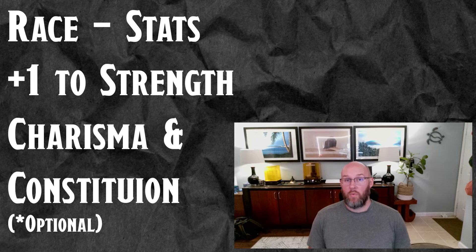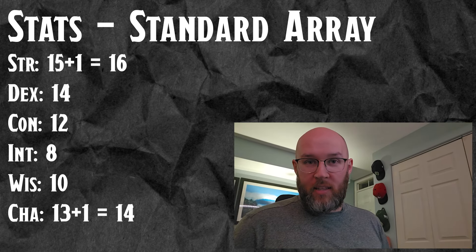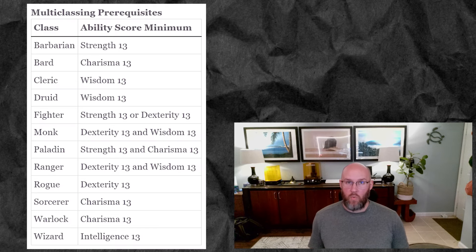I really recommend going with the Standard Array on this one, or rolling is fine too. Standard Array actually makes it a little bit easier to get all of the multiclassing and defensive requirements without messing around with too many things. You're going to put 15 in Strength, 14 in Dexterity — that's going to be important later — 12 in Constitution, 8 in Intelligence, 10 in Wisdom, and 13 in Charisma. The 13 in Charisma makes your bare minimum requirements for multiclassing out of Paladin. We can worry about pumping it later.